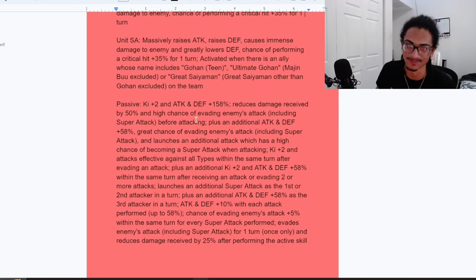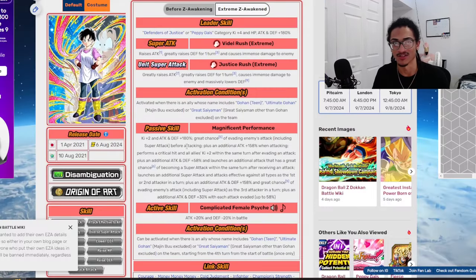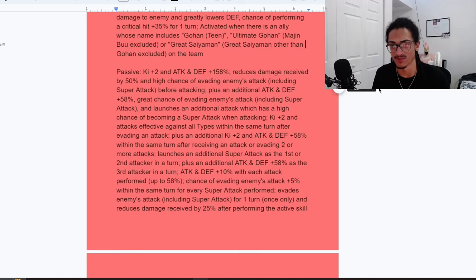Leaving that in the video — we're not cutting that out. For the Gohan team with Ultimate Gohan on the team, her passive: she gets 2 ki and 158% attack and defense at the start of the turn, and she gets 50% damage reduction as well as a 50% chance to dodge before attacking. I'd probably say that's better than Videl's 70% chance to dodge just base, because she has not only a 50% chance to dodge but also 50% damage reduction to fall back on too.